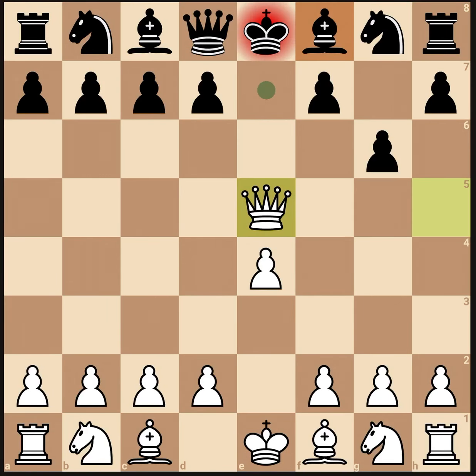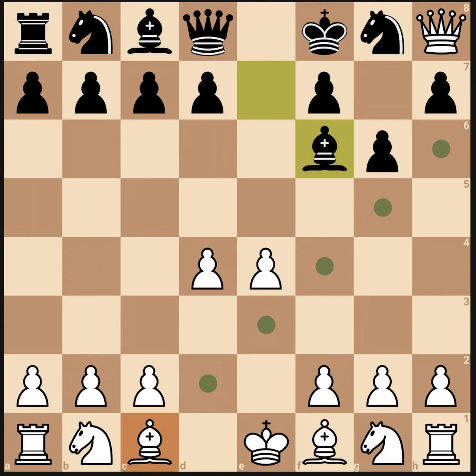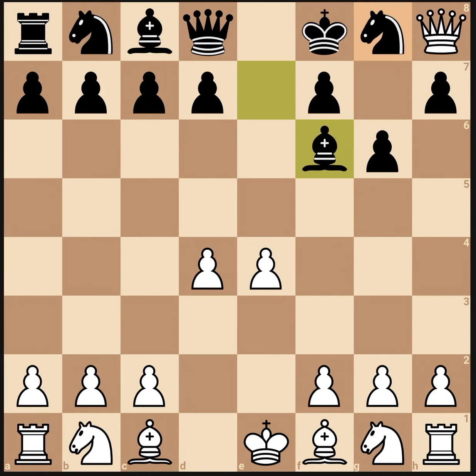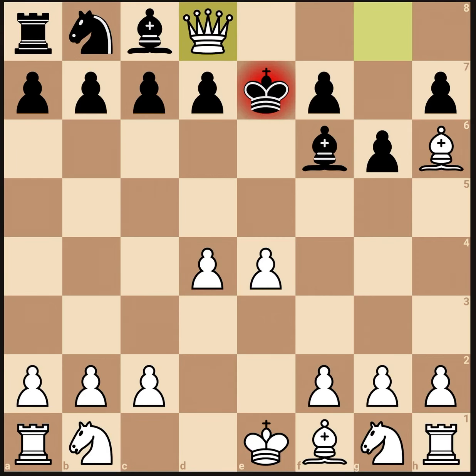If he blocks with the bishop, you can still take. Now black cannot castle. Just play something like that. You can attack the queen. If he attacks the queen, just play bishop h6 check. He's forced to go back, because the knight can't take because it's pinned to the king. So once he moves, just take with check. And you can even just trade off queens here, and you'll easily win the game.